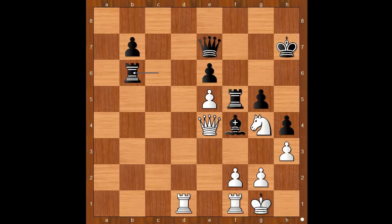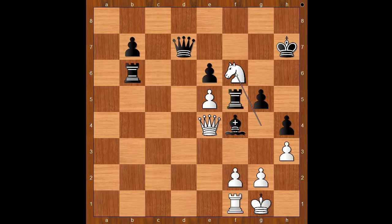Rook takes on b6 — this is the move Rajabov predicted. White to move. What did Rajabov have in mind when he played queen to e4? Please pause and find the best move for white. Did you find it? Rook to d7. Wow, what a move! He saw the pattern in seconds. Queen takes rook — what else? And then knight to f6 check, forking the king and the queen. The rook on f5 is pinned.